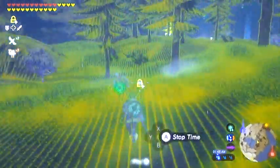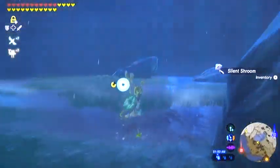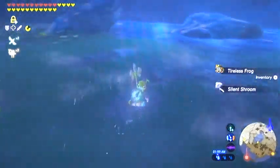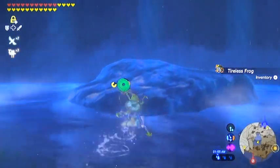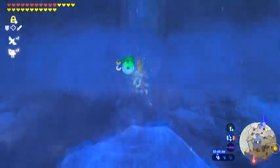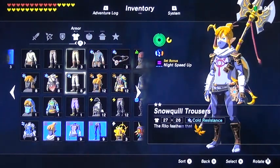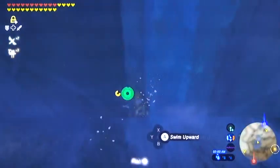Now keep in mind there are some goodies to be had around here — quite a few silent shrooms. You're going to have some wildlife in the water: frogs, fish, etc. So you might want to take your time and pilfer the area. But I'm just going to go ahead and move along for the sake of time on the video here. And don't forget you're going to need the Zora shirt on for ascending waterfalls.